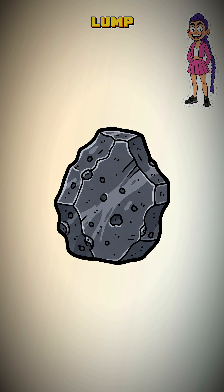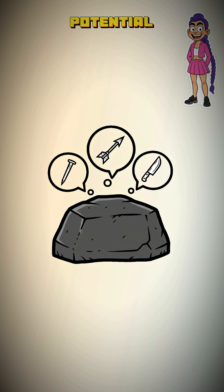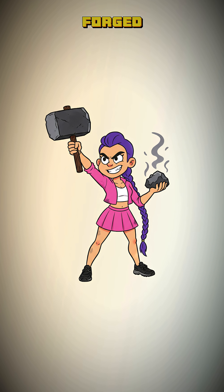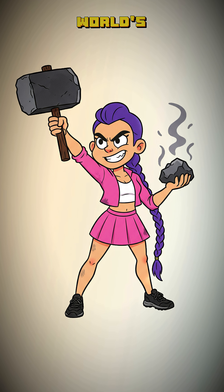Let it cool into an ugly, pockmarked lump. That lump is potential. It's a nail. An arrowhead. A new knife. You didn't just find a tool — you forged the idea of a tool from the world's corpse.